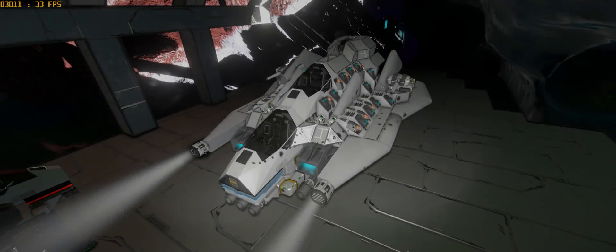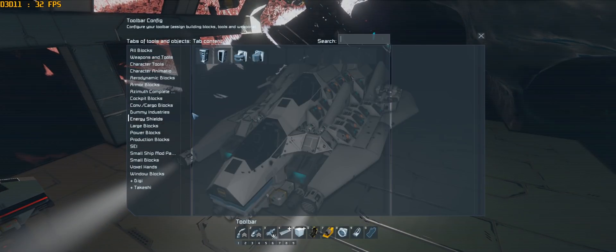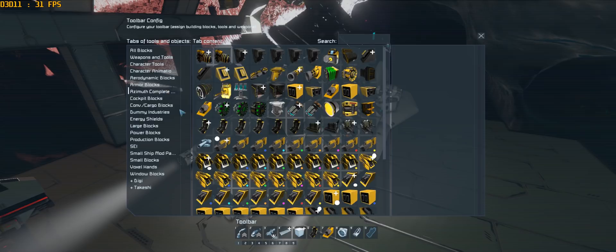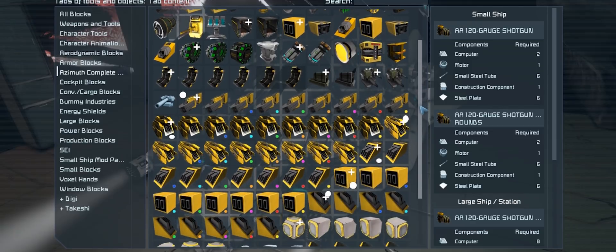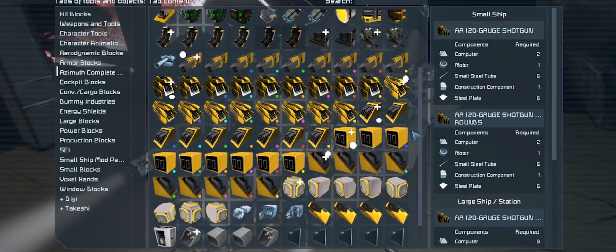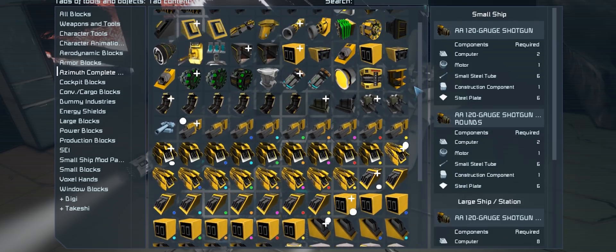Number 7: Azimuth Complete Mega Mod Pack. If you are like me, a big fan of variety in blocks but at the same time you don't want to ruin the game with overpowered blocks, this mod pack is for you. It's got everything from different kinds of cockpits to oxygen generators to a few selections of weaponry — you name it. Highly recommended.